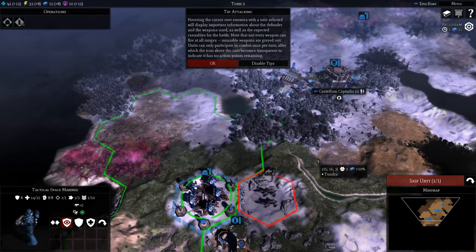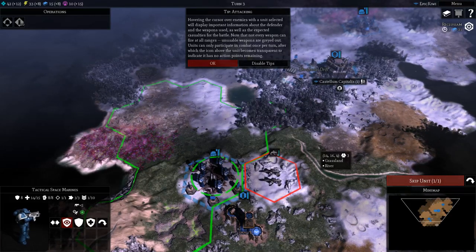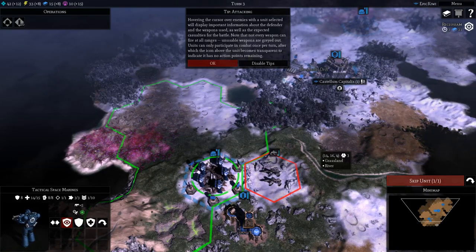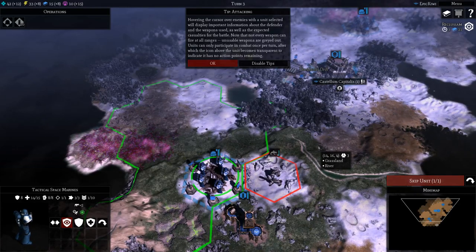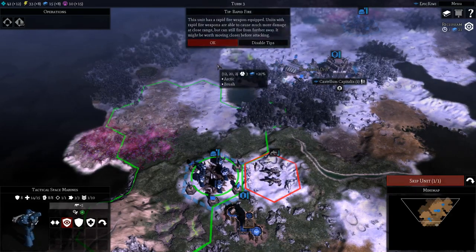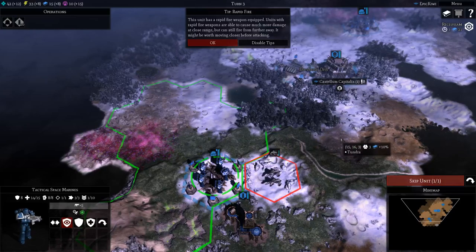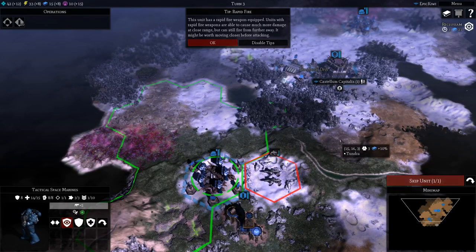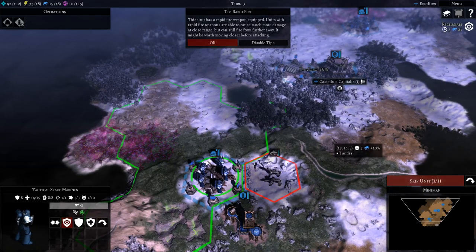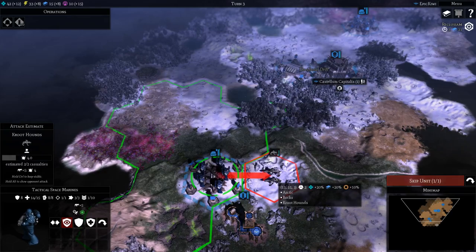Hovering the cursor over enemies with a unit selected will display important information about the defender and the weapons used, as well as the expected casualties for the battle. Note that not every weapon can fire at all ranges — unusable weapons are grayed out. Units can only participate in combat once per turn, after which the icon above the unit becomes transparent to indicate it has no action points remaining. This unit has rapid fire weapons — units with rapid fire weapons are able to cause much more damage at close range, but can still fire from further away.